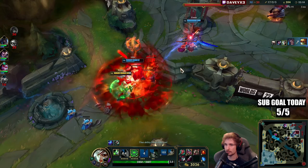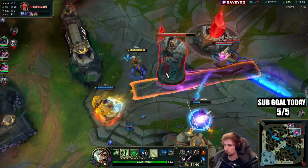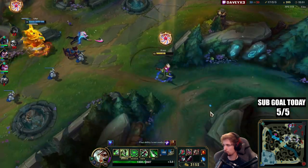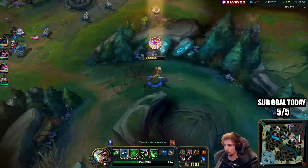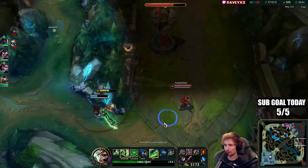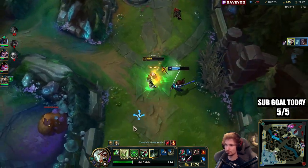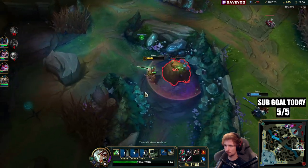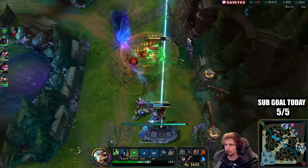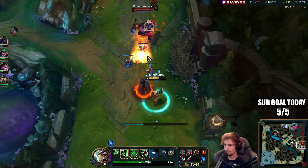We've got a Vayne top lane also shoving the lane out. The gold card takes so long. He had no ultimate. I think my next item is going to be GA. Let's get my Grudge — that will be the next item.